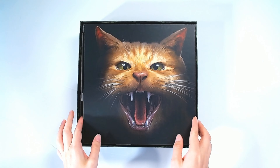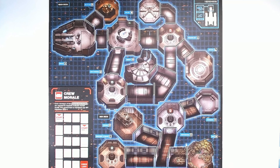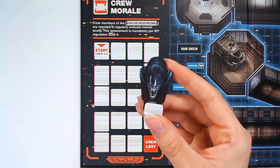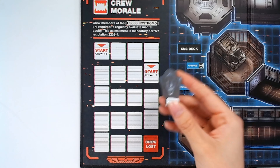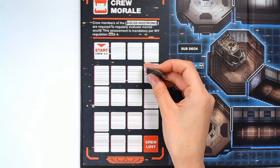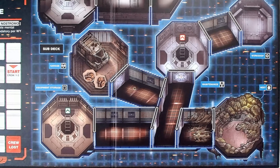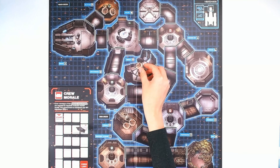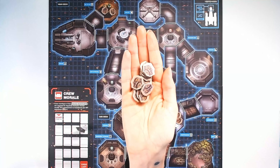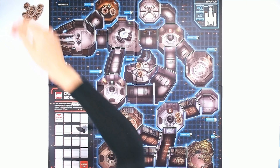Take a moment to bask in the glory of Jonesy before unfolding the game board, revealing the floor plan of the Nostromo. Take the alien standee — this is the morale marker — and place her on the morale marker track, either on 15 morale or 20 morale depending on the number of players. Place two scrap tokens at each of these locations: Garage, Mother, Med Bay, and Maintenance Bay. Place the remaining scrap tokens in a pile to the side of the board — this is your scrap pile.